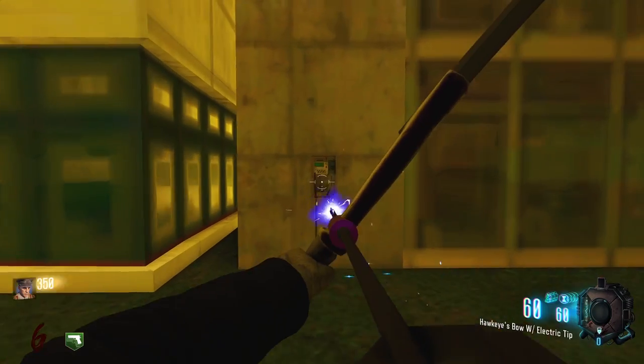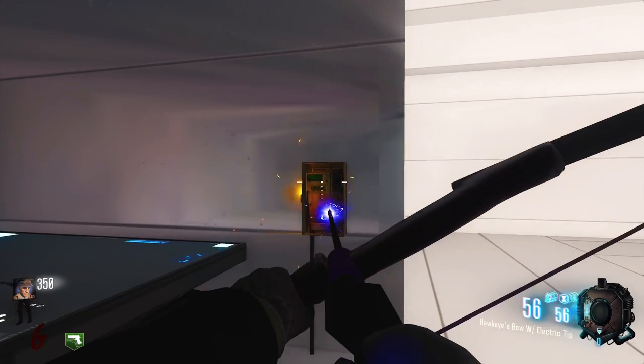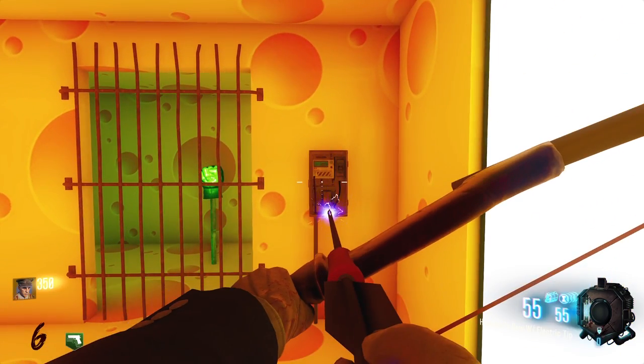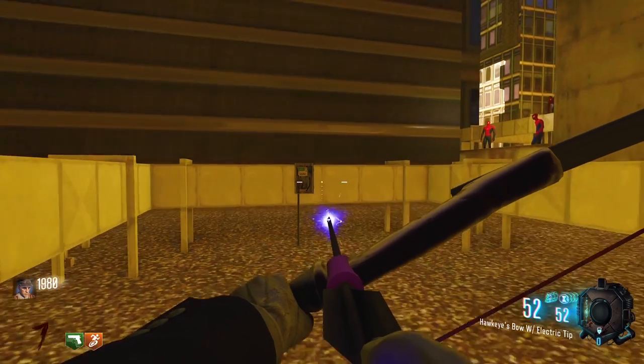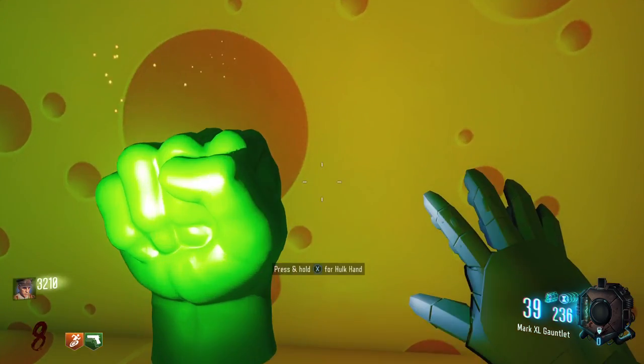After you shoot all four power boxes with the gauntlet, you will now need to go around and shoot all four again with the upgraded Hawkeye's bow. Unfortunately they don't seem to give any indication that they've been shot a second time, so you'll have to keep track of this yourself. Once you've shot all four power boxes twice, you'll hear a sound and a voice will tell you about Hulk's hand. You can now pick up Hulk's hand inside the cheese room.